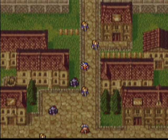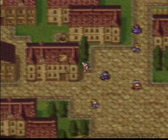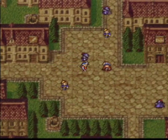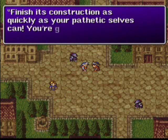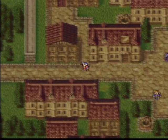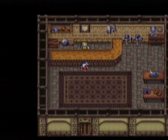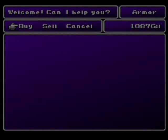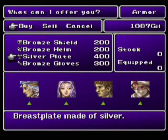Now there are some Imperial soldiers running around in this town, so be careful — don't talk to them, they'll kill you, just like they would in Finn. Here in the center is Borgen, that traitor, but we can't do anything about that right now. If we head up into the armor shop, we can see they have a new armor: the silver plate. It's just as good as the mithril mail but doesn't cost quite as much.